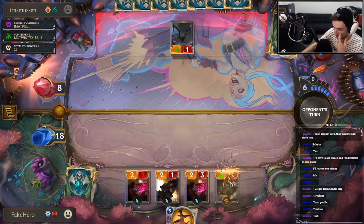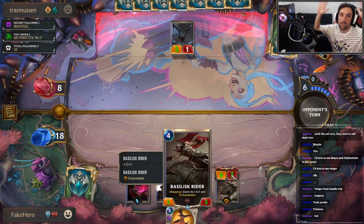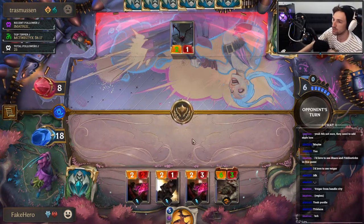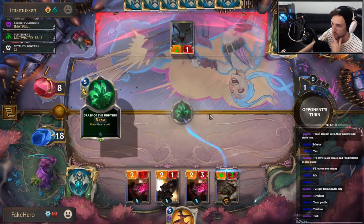I'll play Basilisk with the Allegiance buff. Oh look at us — Allegiance buff. Allegiance. I'll be surprised to see. Grasp the Undying. Cool.